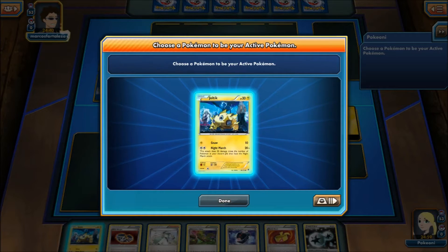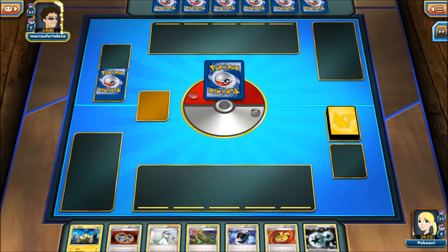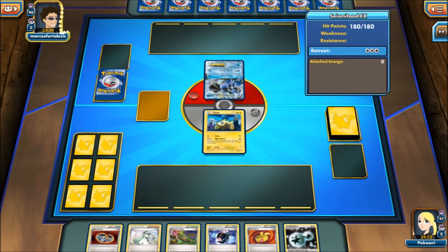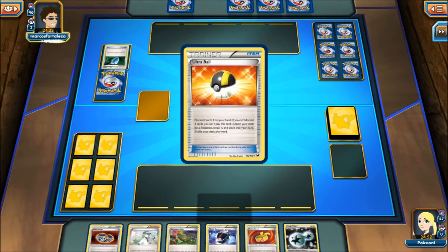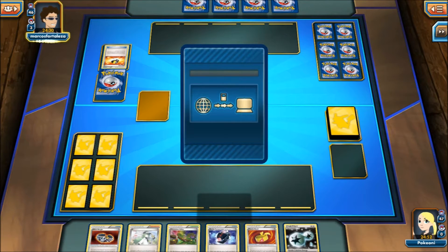We see another Joltik start. And we see a Battle Compressor — for those that don't know, Battle Compressor lets you search your deck for three cards and discard them. So my opponent does play actual cards. I'm hoping this is a Seismitoad deck. Please let this be real. Okay, so it seems like it's going to be real.